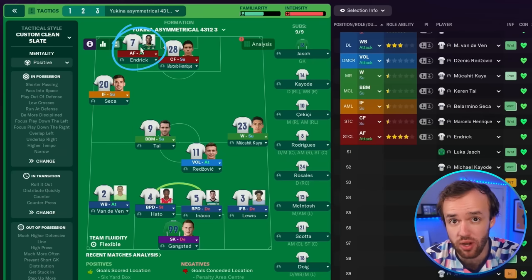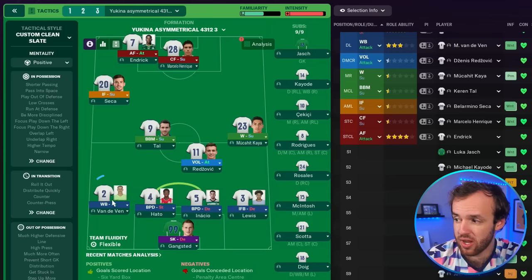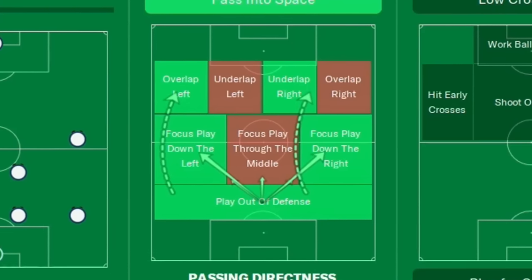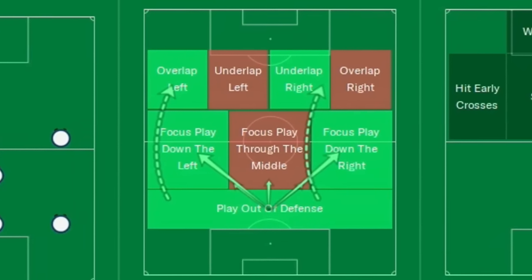We've got the advanced forward on the outside and a complete forward or deeper-lying forward in the middle. This creates a wild overload on the left with an inside forward — that's probably where the vast majority of goals in this tactic are coming from. You also have a wingback on attack who's able to join that party. If you possess the ball for a while, the Segundo Volante will also join the attack. And while we've seen tactics that seek overlaps and underlaps, this one seeks one of each — an overlap from the wingback on the left and the Segundo Volante's late run on the right side.